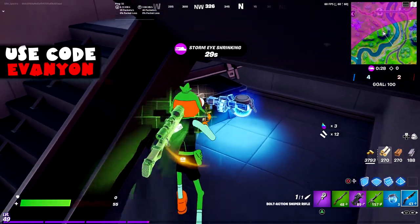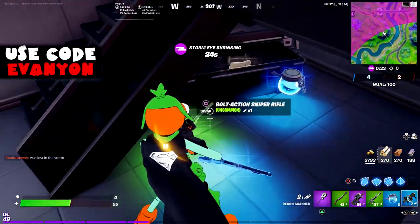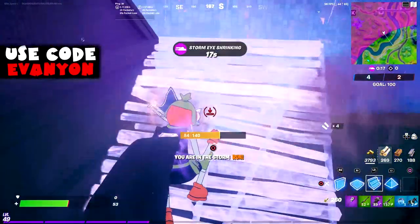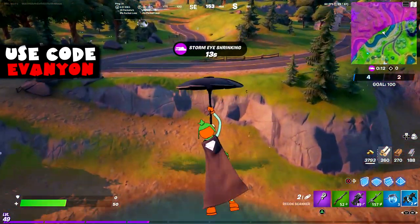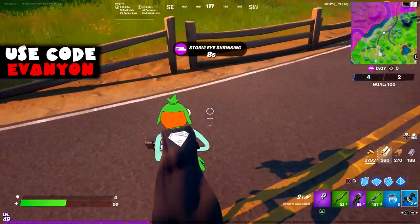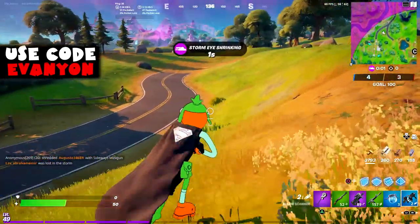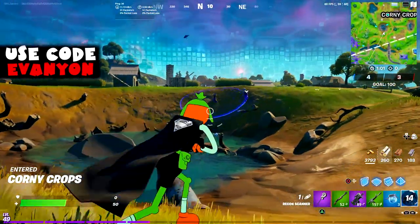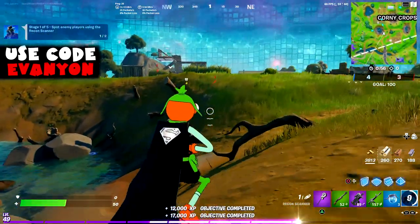Finally got a recon scanner — that was way too hard to find. I'm on Team Rumble right now, which is way easier to complete since you can respawn and there are way more people to use the recon scanner on. I won't be able to try it against IO guards since there are none on Team Rumble. There you go, that's one — oh, that's two!